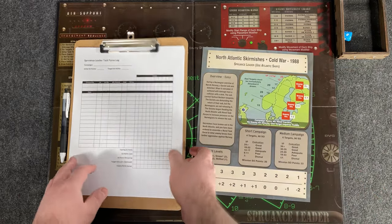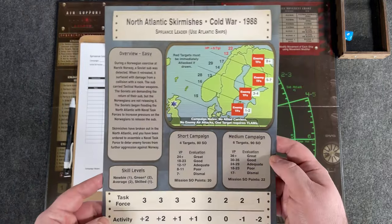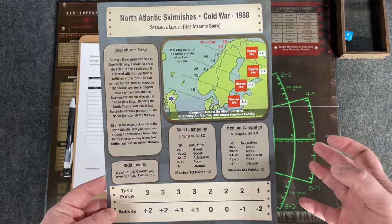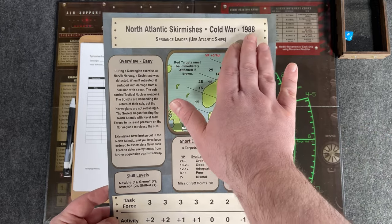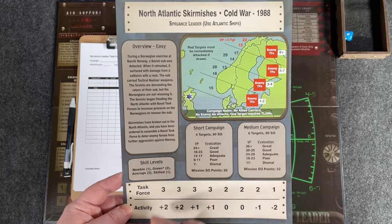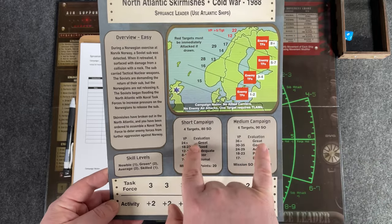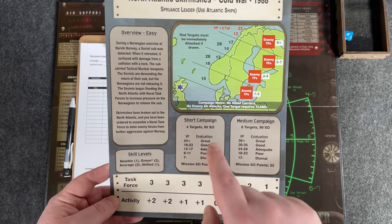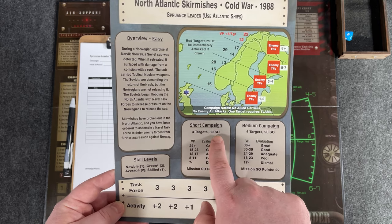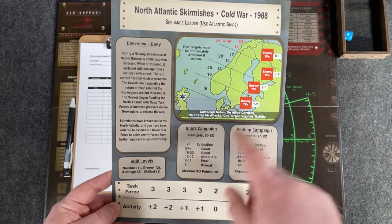With that, we're going to fill out campaign initial SO points and then target SO points. The campaign sheet is going to tell you multiple things that are very important. It's going to set up basically how your game is going to play. You have the name of the campaign, and that year is going to be very important. You also have a description of what's going on — a little bit of the narrative, the story — and tracks you're going to be using while you play.